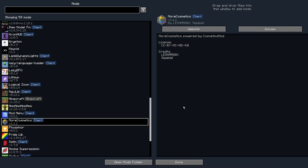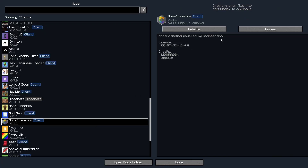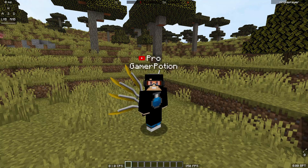For those wondering, this mod is called MoreCosmetics, powered by the Cosmetics Mod. You can go ahead and download it from the CurseForge website — I'll leave a link in the description. You should be able to start using it immediately after downloading. If you're on version 1.18.2, you will need Fabric. However, if you're on version 1.8.9, this runs on Forge.